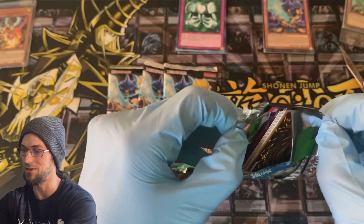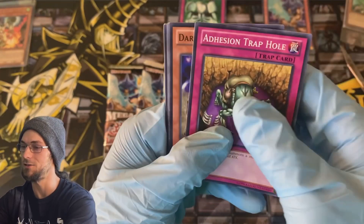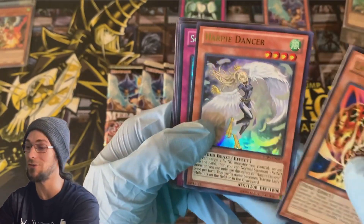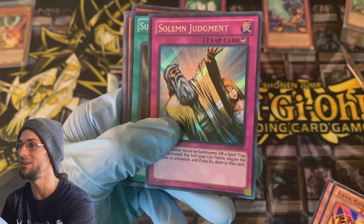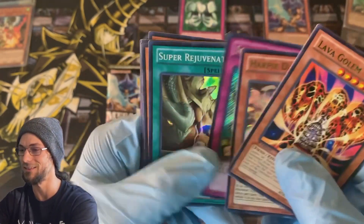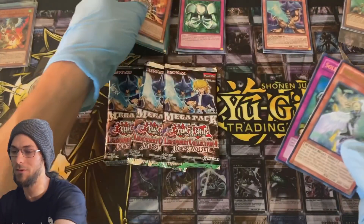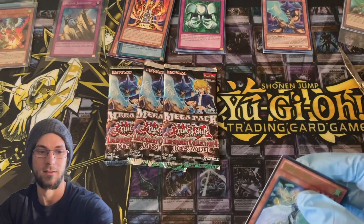Next pack — Adhesion Trap Hole, Dark Dust Spirit, Strike Ninja, Lava Golem — a really good card, very playable. Ultra rare Harpy Dancer, that is a beautiful card. Secret rare Solemn Judgment — this is a big pull for sure! Solemn looks so good in secret, that is very nice. Super Rejuvenation super rare, Legendary Fiend, Gillosaurus. That Solemn Judgment and Harpy Dancer — really good pack. Solemn Judgment is one of the top pulls in the set for sure.